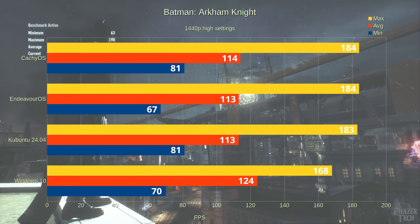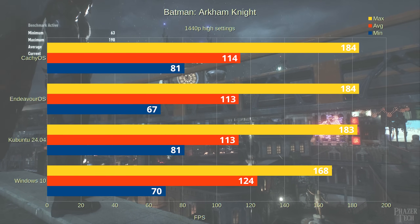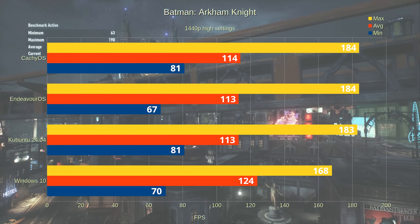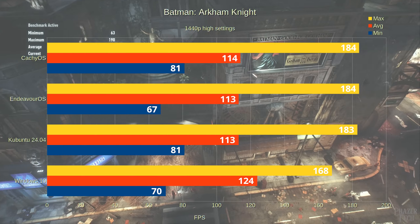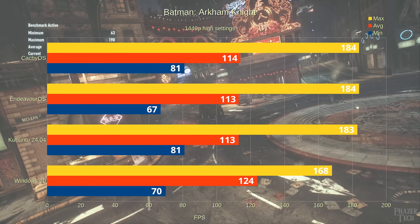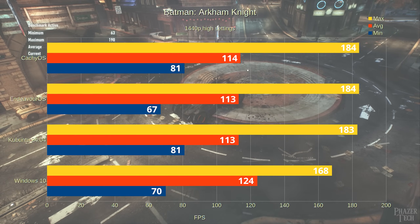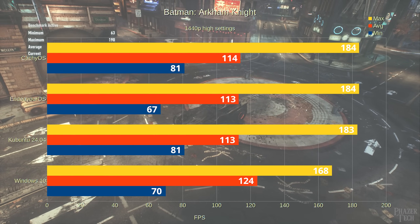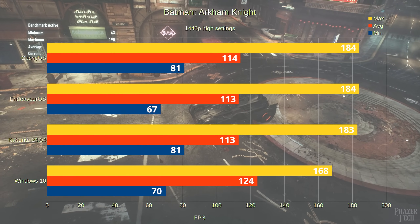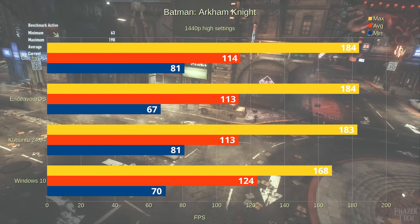Moving on to Batman at 1440p, we see a very similar story for average and maximum framerates. Windows takes a small lead in the averages but is in last place for the maximums. For the minimums, Windows loses against CachyOS and Kubuntu which happened to be tied at 81. Endeavor OS seemed to choke here and ended up in last place — this could be due to random variance or perhaps a small regression in this particular driver version for this game.